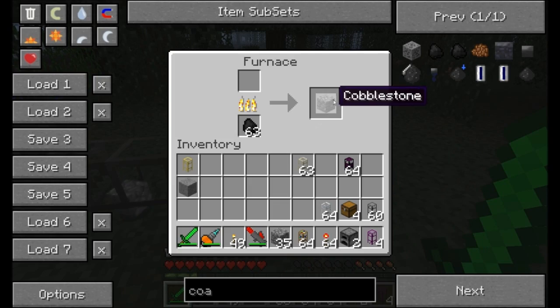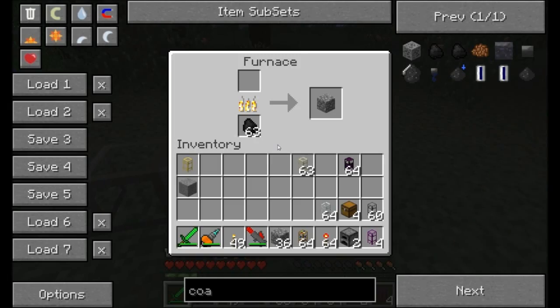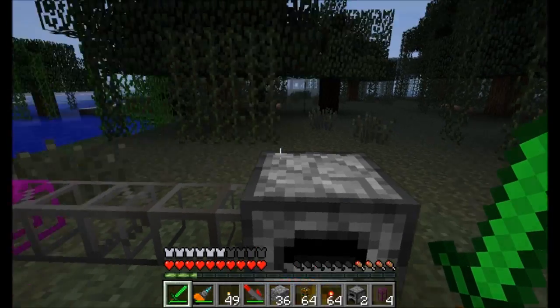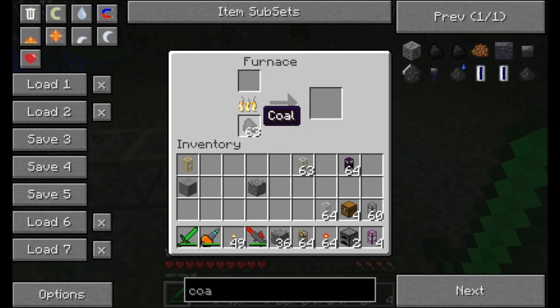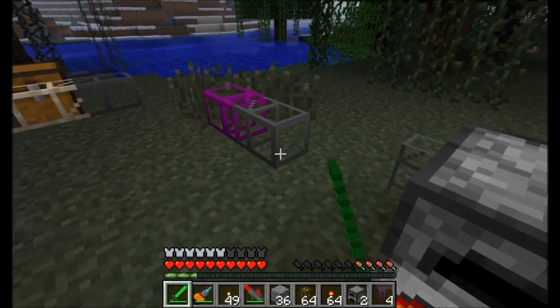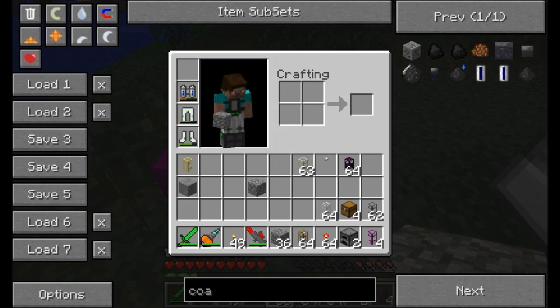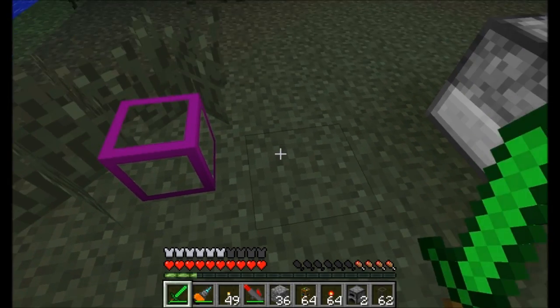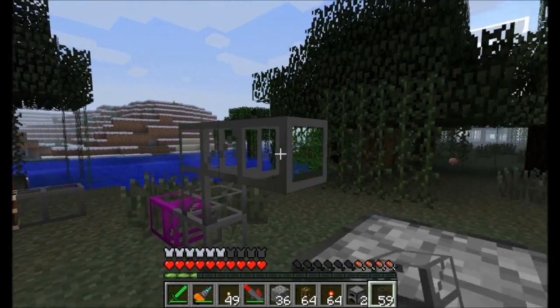The cobble goes into the side, meaning it's going into the output slot. This is how most machines in Minecraft accept BuildCraft pipes — the side is the output slot, the top is the input slot, and optionally sometimes the bottom is where the coal goes or something along those lines. So to do this properly, we take our stone transport pipes and run our tubing like so.